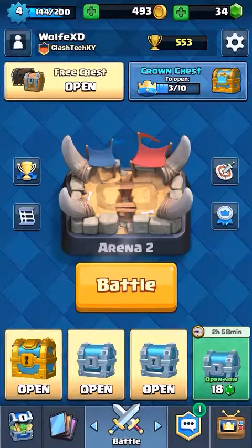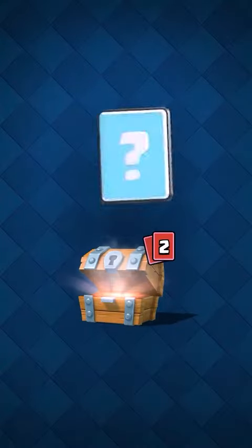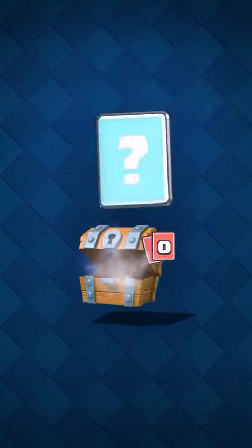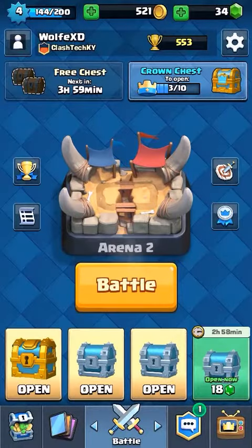So as you can see we're getting some guards, more than just one. We've got some more of that gold which is very useful. Only one minion, three skeletons.